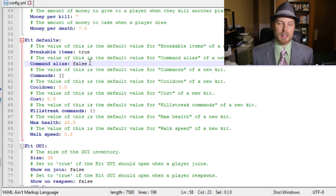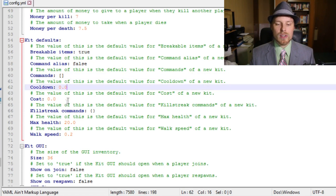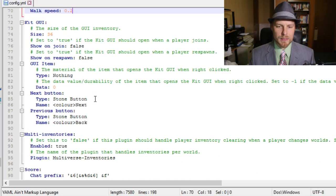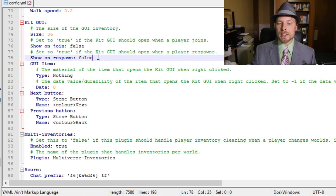Set economy to true for it to work. You can put a command alias for a kit so players just do slash kitname instead of 'pvp kit kitname'. You can set default commands that run when a kit is selected — for instance giving money or enchantment tokens. There's global cooldown, global cost, global killstreak commands, walk speed, and GUI size settings.